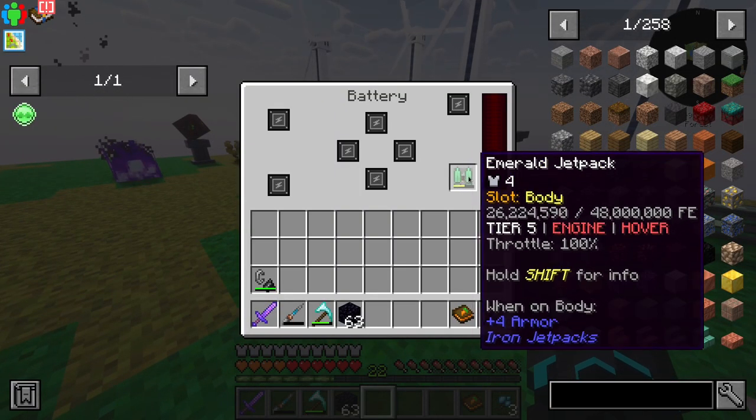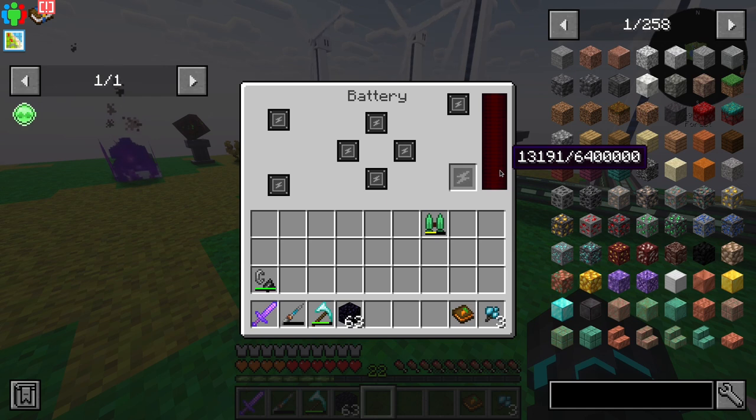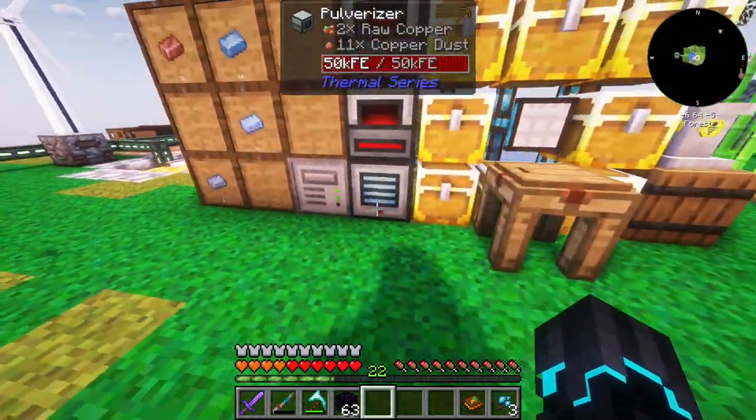The jetpack is charging pretty fast, and if I remove it we're storing a pretty good amount of power even though our machines are all three running. This is a nice upgrade for our power production.